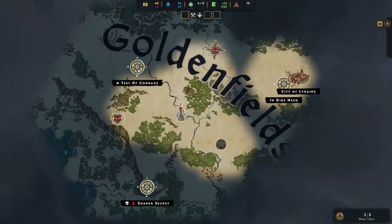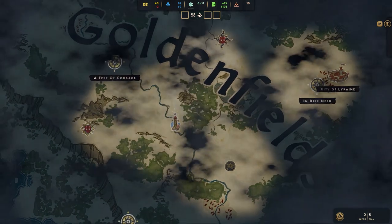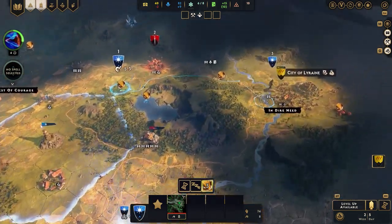Now depending on where you start it might be different, but if you're starting in the golden fields there is a city to the east called the City of Lyrane. The cities are really valuable in this game, so make sure you find them quick.